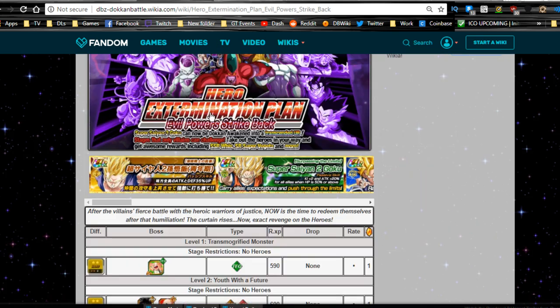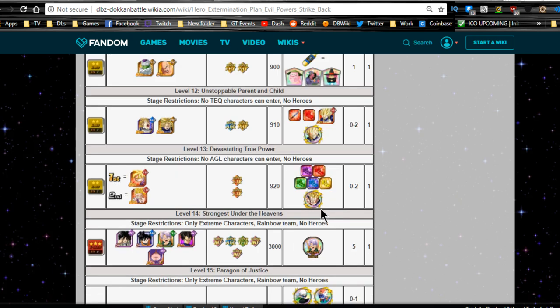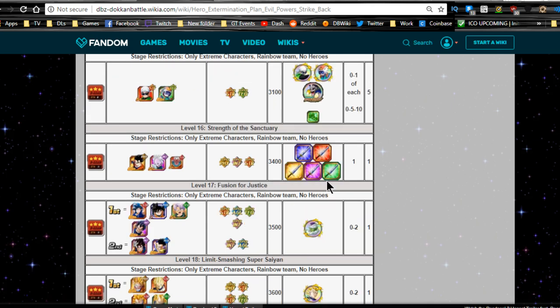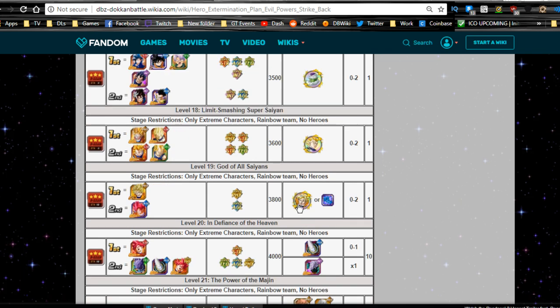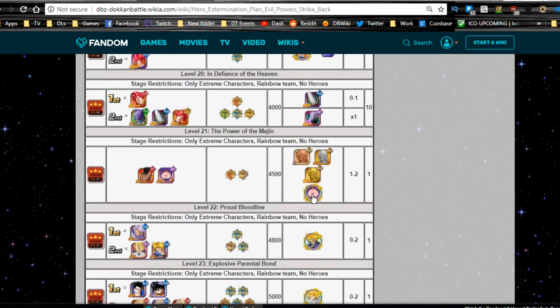Most of the medals are from Hero Extermination Plan: Evil Power Strike Back. Super Saiyan 2 Goku is on stage 9, Super Saiyan 2 Vegeta on stage 12, Super Saiyan Teen Gohan on level 13, Great Saiyaman 1 & 2 medals on level 15, Piccolo medals on stage 17, Vegeta medals on stage 18, and Goku medals on stage 19. The Goku medals have been the biggest pain — I've had only one drop in about five runs.